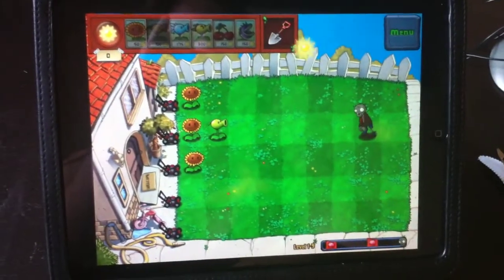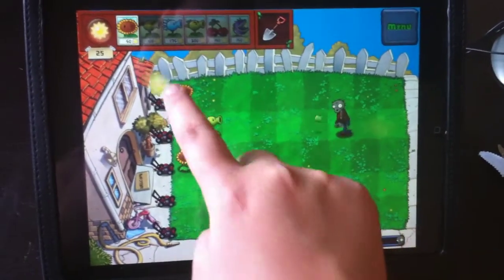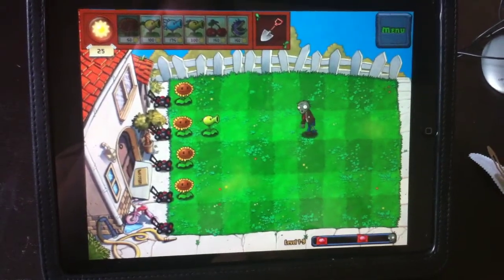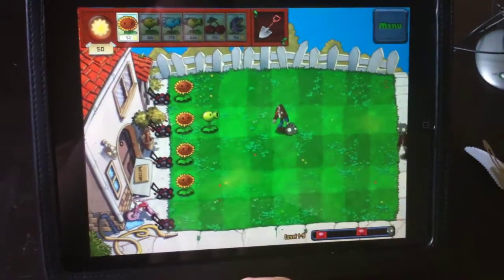So I'll go ahead and plant this little pea shooting guy here, and you'll see he starts shooting peas at my zombie there. And hopefully he'll kill him before he reaches the house, and I'll keep collecting all of my sunflower power here — whatever you want to call it — and keep planting.